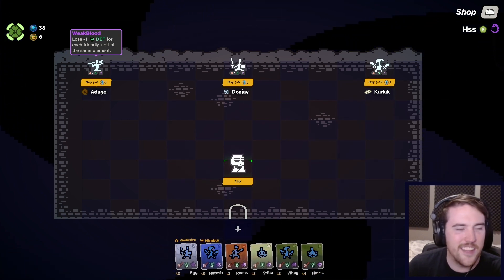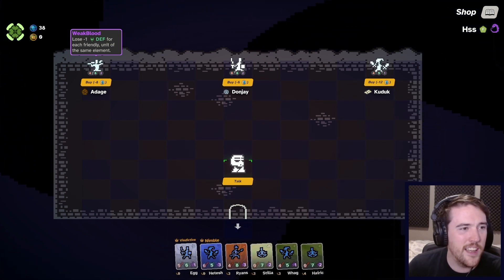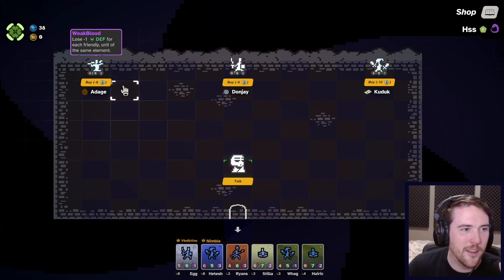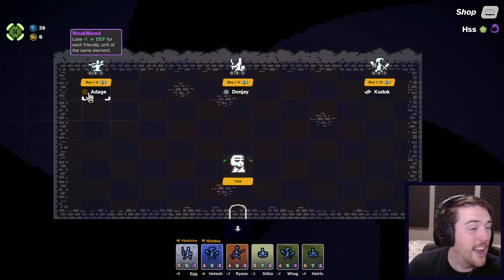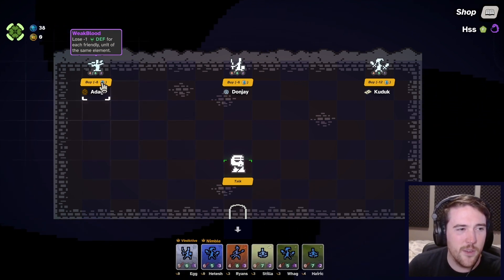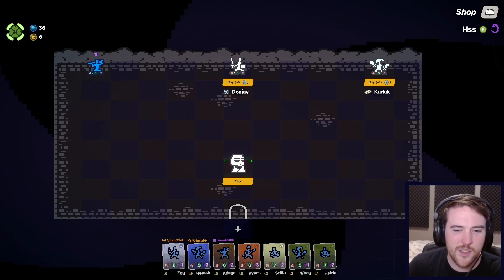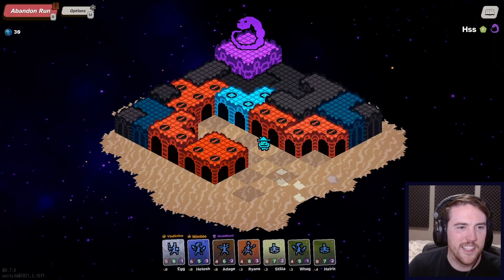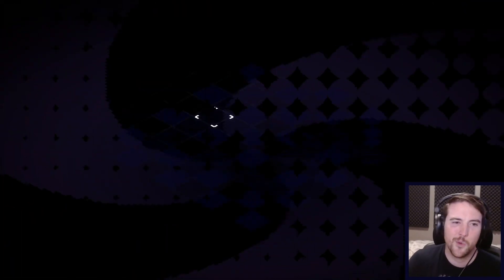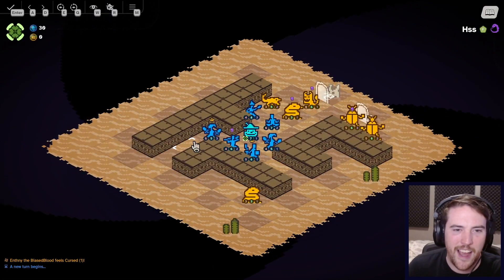I don't think I want any of those guys. Lose defense for each friendly unit of the same element — oh, and it's earth. I don't have any other earth, so he actually wouldn't lose anything. Let's try that one out and we'll try and replace that trait somewhere in the nearish future. It's not great, I don't really want him to have that.